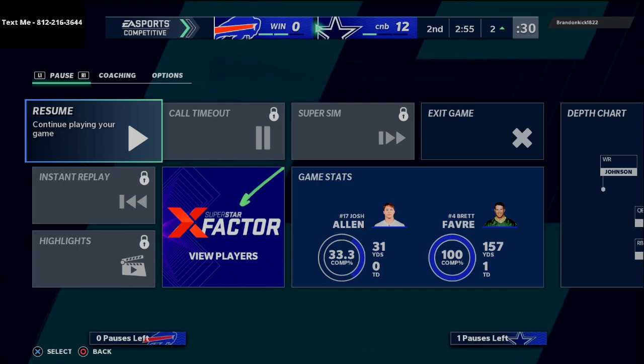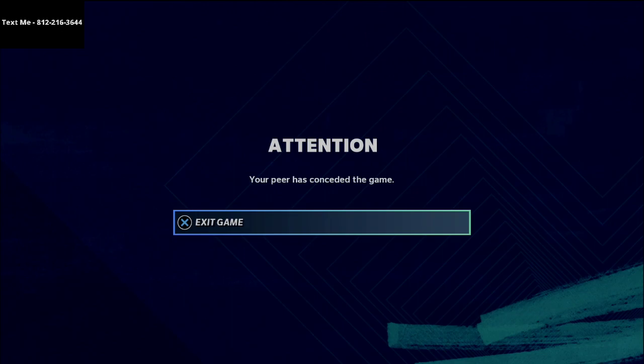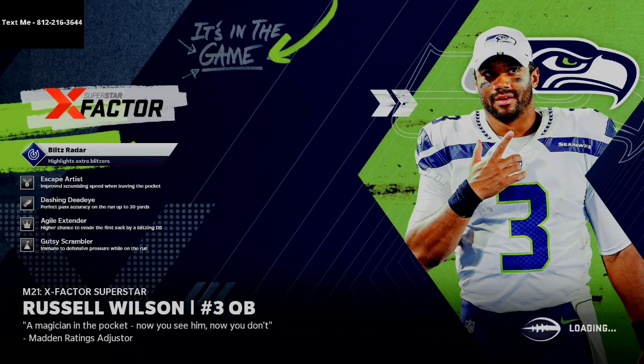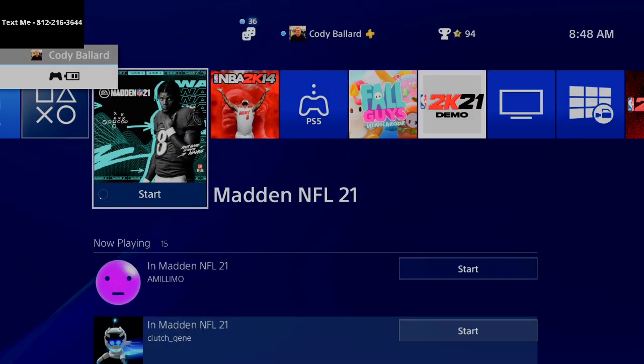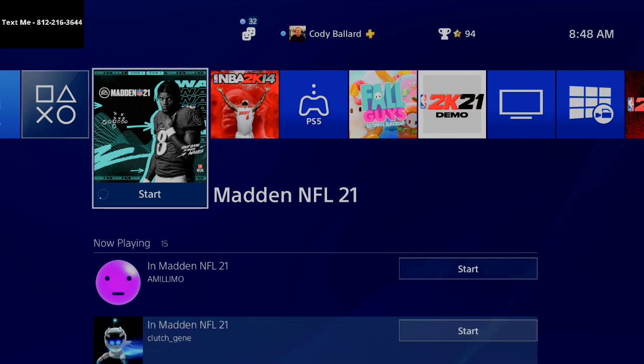If you want to pick up the ebook there's a link in the description. If you want a sample formation of the ebook, just shoot me a text — my number is 812-216-3644, it's in the top left corner of the screen and also in the description. We will be live streaming tonight at 10 o'clock p.m. Eastern Time — I'd love to invite you there. We'll be running I-Trips, talking strategy, playing members, and having a good time.